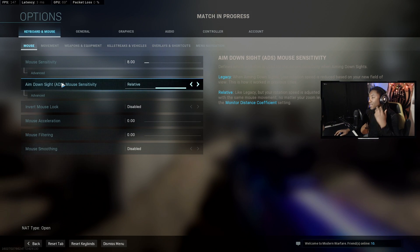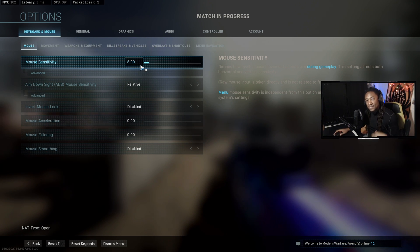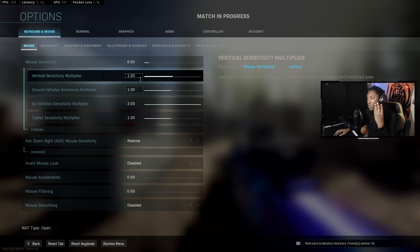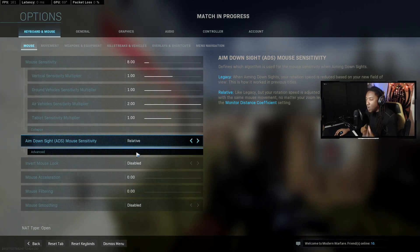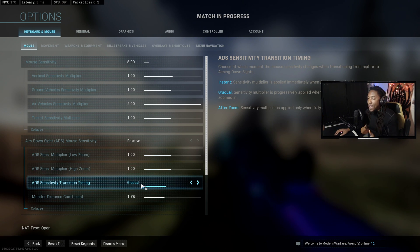So right now we're going to start out with the sensitivity. I play at an 8 in-game sense on 800 DPI. My vertical multiplier, my ground vehicles — all this is pretty much default. My aim down sights is relative. I also have an ADS multiplier of 1. I play on gradual now.